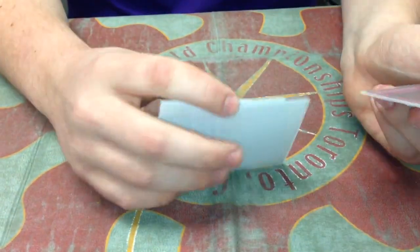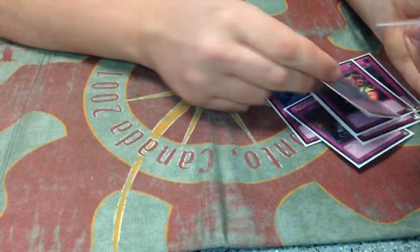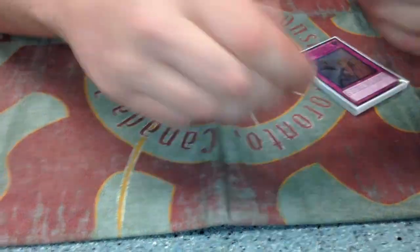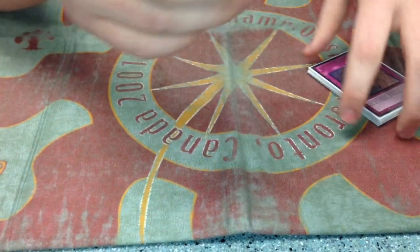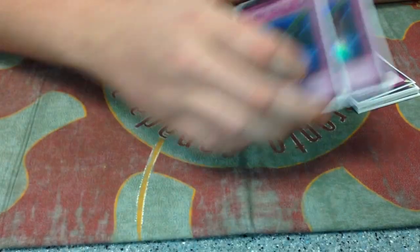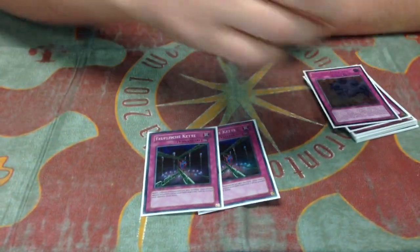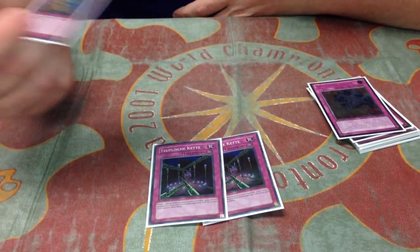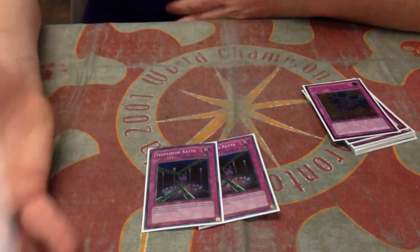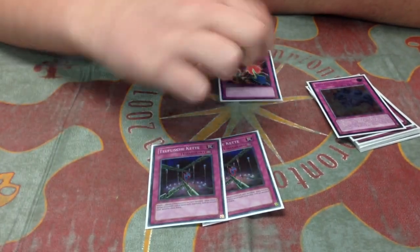For the traps, I played three Sphere, three Reckless, a Torrential, one Breakthrough, and Warning. I really dislike Warning — there aren't very many good traps but I don't like it much. Two Fiendish. The reason I played two Fiendish and only one Breakthrough is because a lot of the games you lose are where they're just attacking for a lot of damage and you can't stop it. Breakthrough stops what they're actually doing, but it doesn't stop attacks. So I found Fiendish to be pretty relevant.